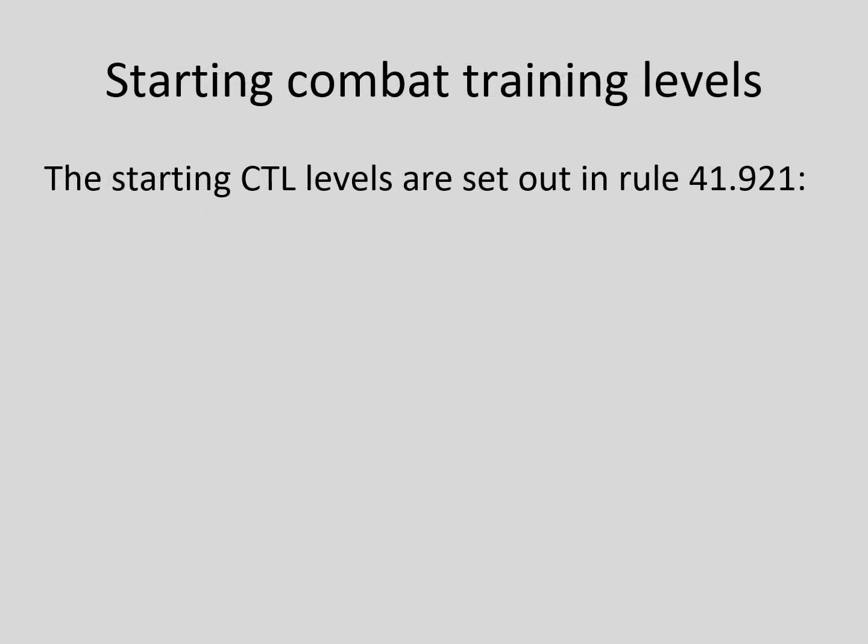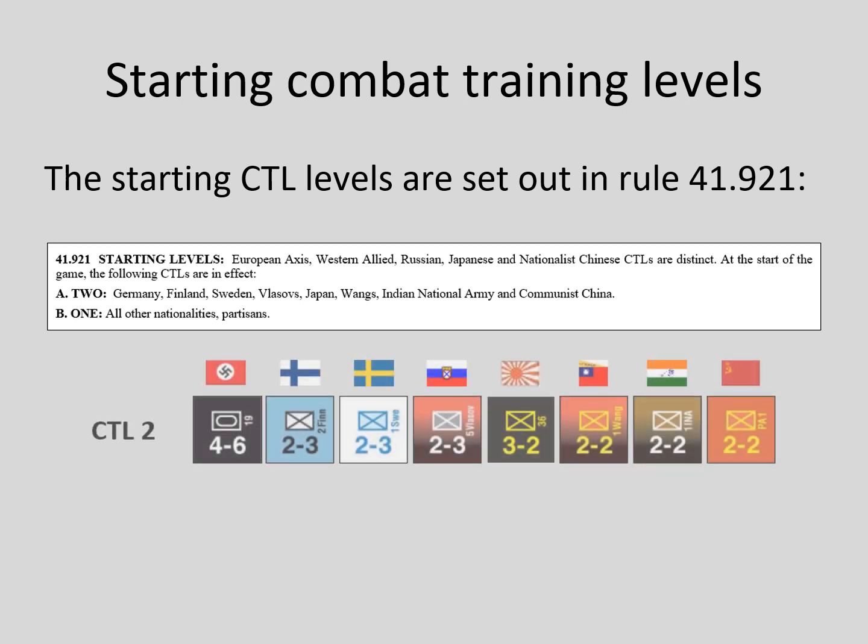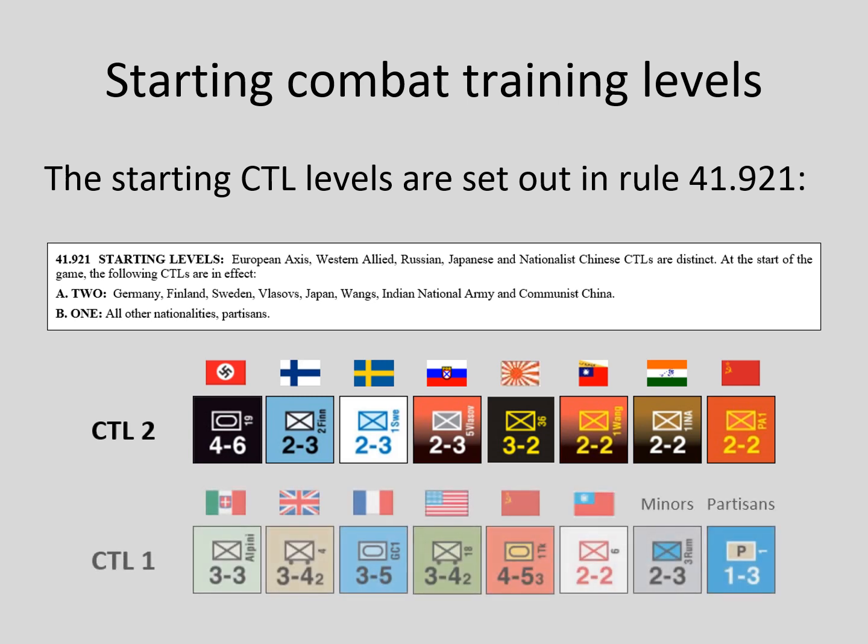The starting combat training levels are set out in Rule 41.921. Germany, Finland, Sweden, Vlasovs, Japan, Wangs, Indian National Army, and Communist China start with a combat training level of 2. Everyone else starts with a combat training level of 1.